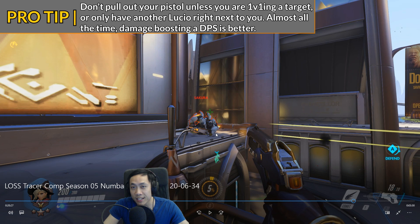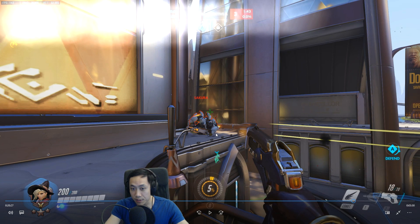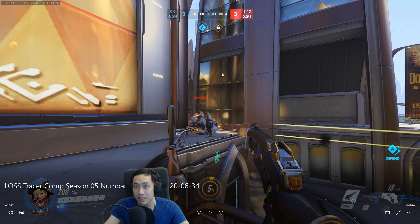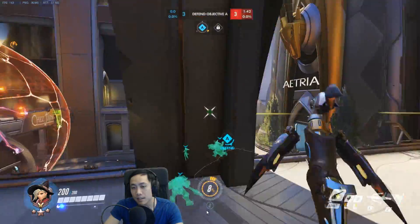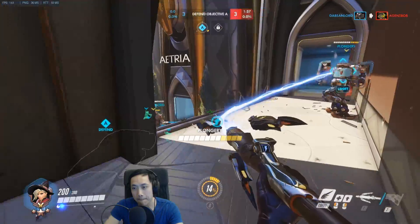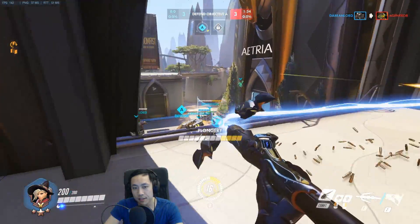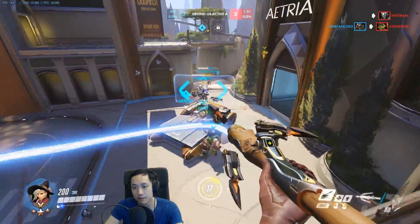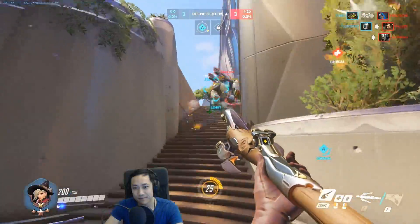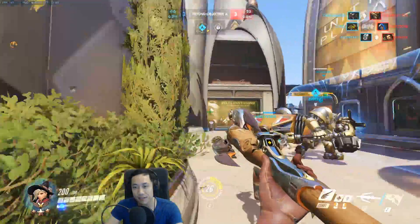If somebody is around — like a tank or a DPS — damage boost the DPS instead of pulling out your pistol; eventually you'll do more damage over time. This is a good position to hold right here because you're using the pillar to block damage on your left side. It looks like the Rein just fell off the map. A little crazy right now, a little hectic. They also got a Junkrat. Keeping your damage boost on the Bastion — very good. Alright, you got stuff going on on the other side, so you should be dropping down.